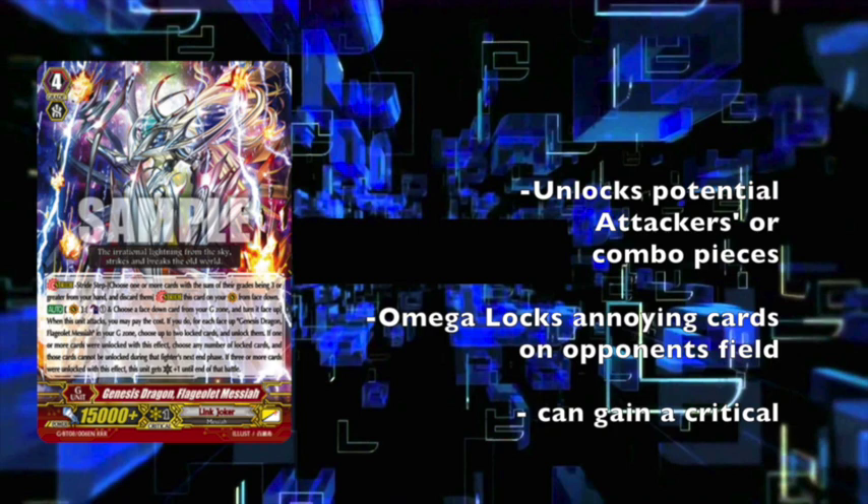Basically, it Omega Locks annoying cards on your opponent's field, such as Upstream Dragon if it's still on the field. If they called Melon when using Upstream Dragon skill for Sanctuary Guard, you would lock the Blaster Blade, because they're usually going to go in at you first. If you're going to stride first, this is definitely a stride to go into. Definitely a great card — so happy Link Joker got another option.